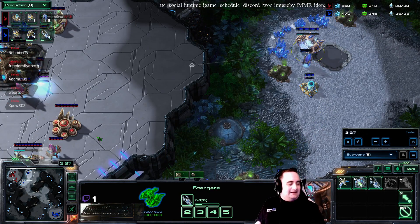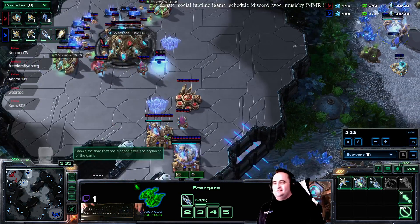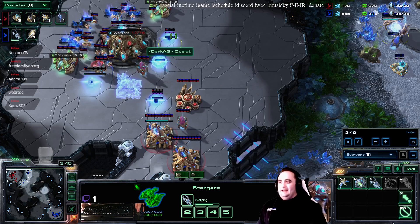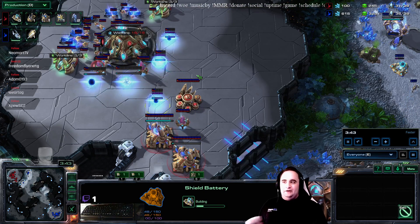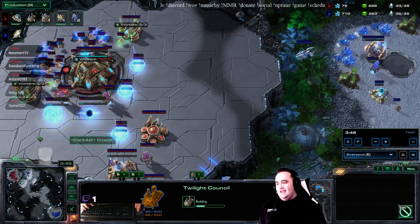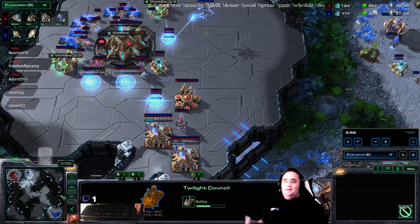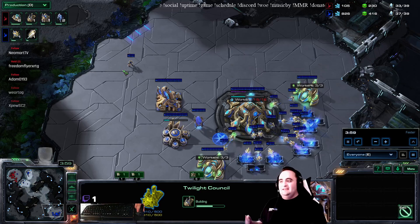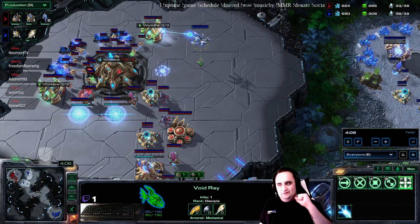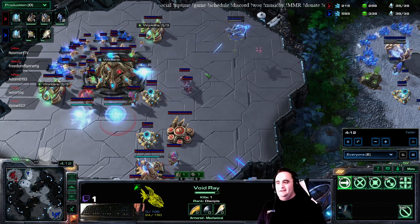Void ray on the way, because what else do you build out of a proxy stargate nowadays? Heart of the Swarm days are gone — we're not building oracles out of proxies anymore, we're building void rays because fuck you, that's why. Our enemy is setting up his defenses a little farther back so he doesn't immediately lose them. Twilight council — questionable choice. Is he going to try to hide a dark shrine somewhere? Our hero is focused completely on this void ray, but he's got to watch out for those stalkers and run away. He's going to power up but doesn't want to fight two stalkers.